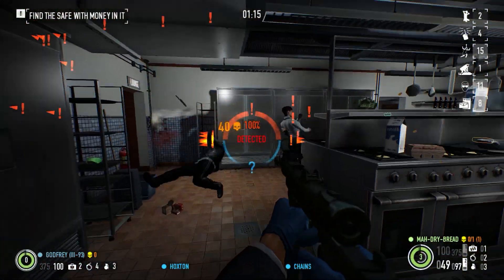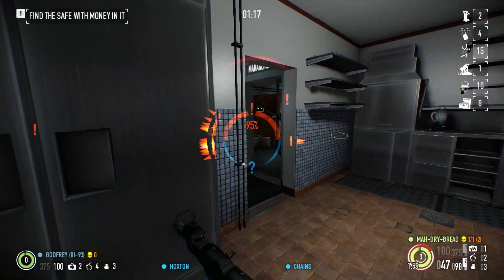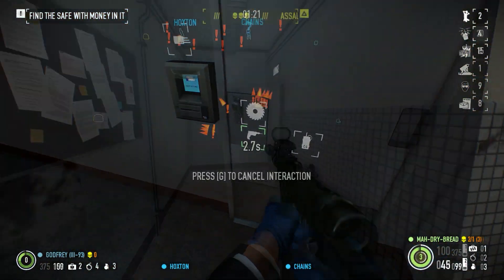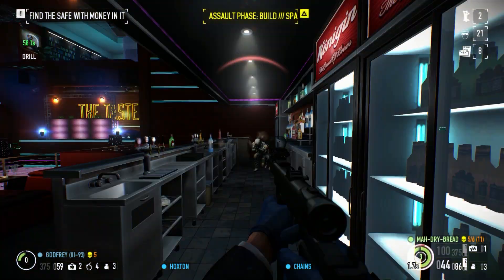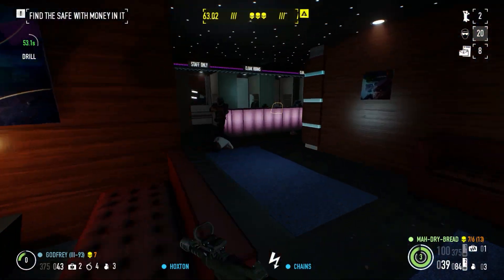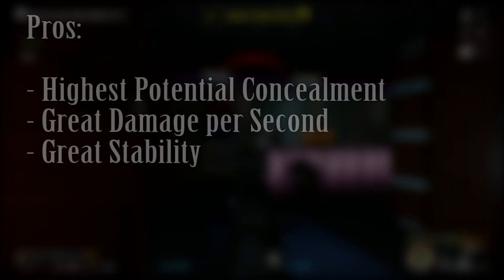Now onto the next weapon, the Swedish K submachine gun. The Swedish K is quite similar to the Kobus 90 in that it hits harder than most SMGs, but only holds about two magazines worth of ammo. It stands out from the rest of the SMGs by being the most concealable weapon in the entire game.